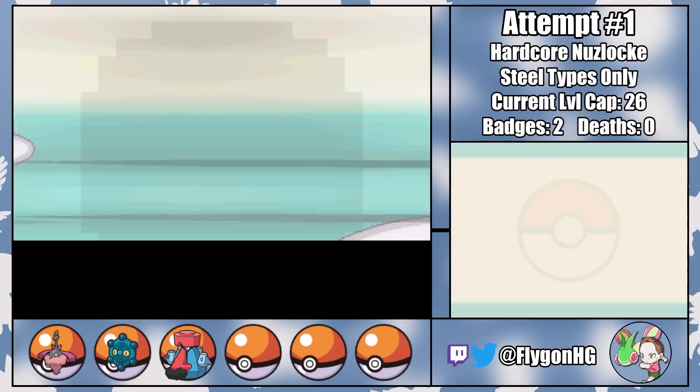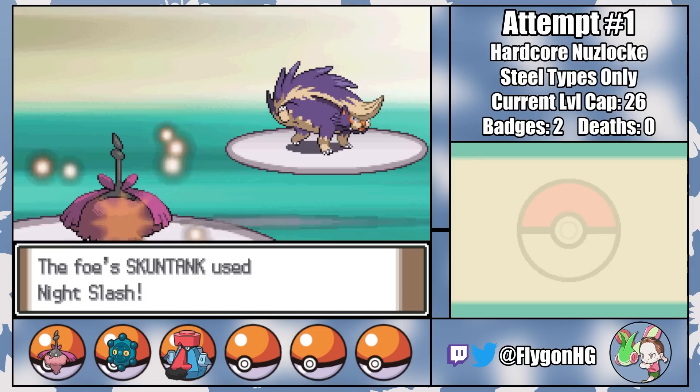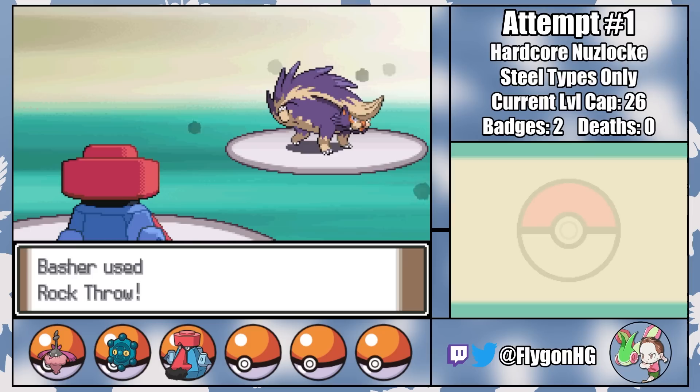Which means we've got a date with Jupiter in the Eterna Galactic building. Normally, her Skuntank can be pretty scary, but once again, there's not a whole lot she can do to my Steel-types. A bit of teamwork between Tess and Basher gets the job done without much of a problem.